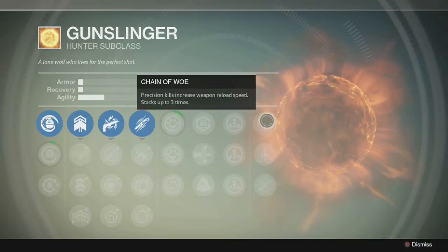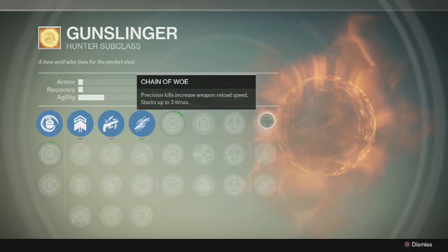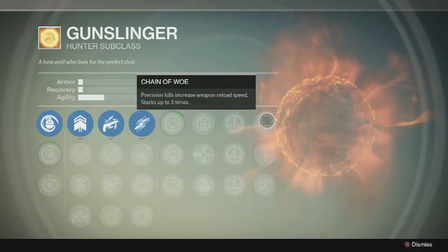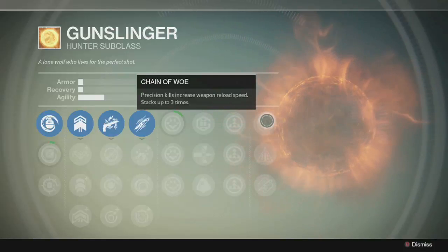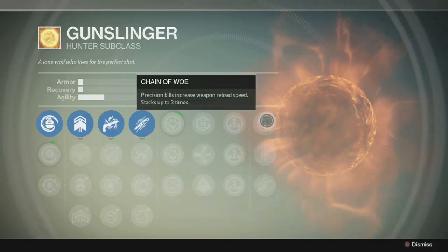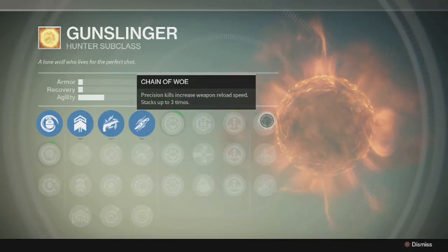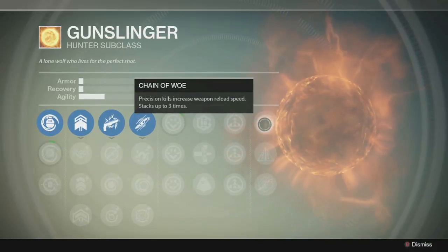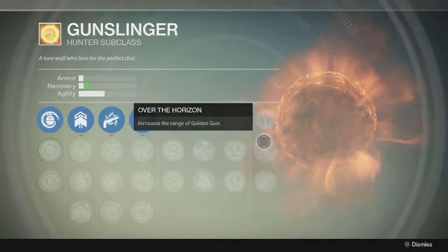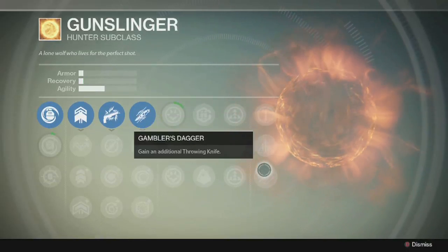The last category — first ability is Chain of Woe. As you get headshots, it increases your weapon reload speed. I hate reloading, especially when it takes forever. I just hate when I kill people and then take forever to reload before I can shoot again. That's more relevant to the story missions than multiplayer, but in missions I like shooting all the time, so I could see this being very useful. The next upgrade increases the range of your Golden Gun — pretty obvious. And this one gives you an additional throwing knife, which in my opinion is kind of useless.